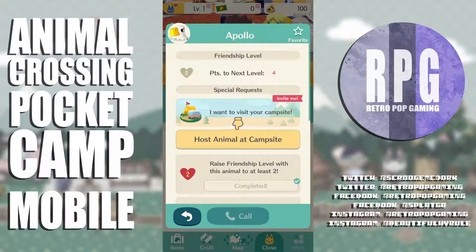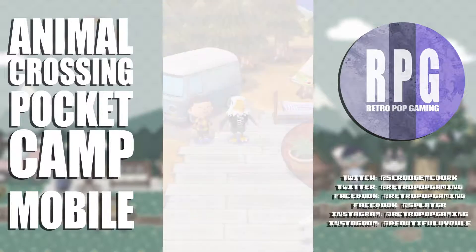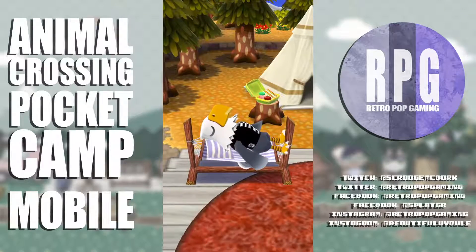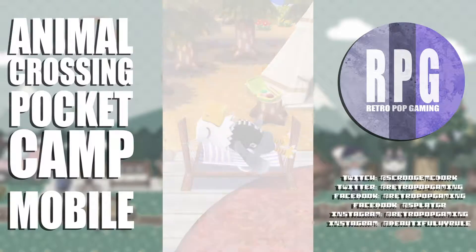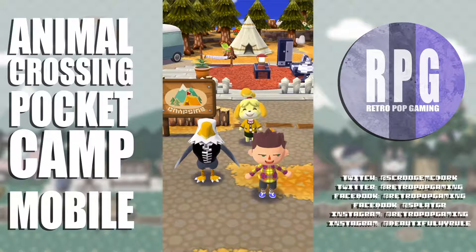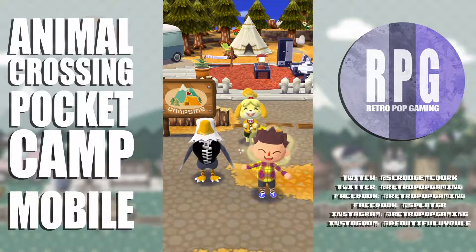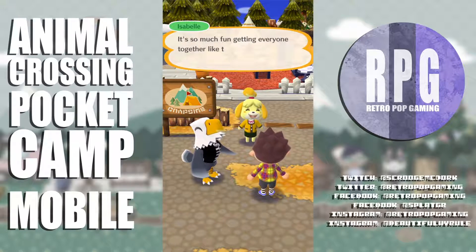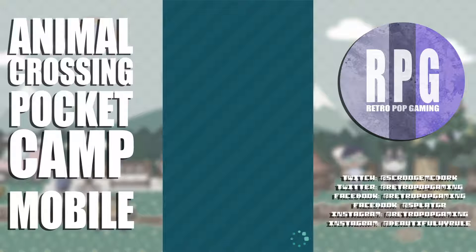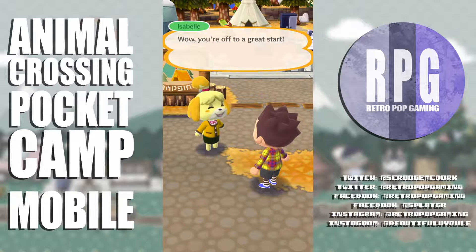I'll invite Apollo — host animal at campsite. What's up dude, what do you think? He's sitting in my new chair already — hey, it matches the little wardrobe! He says he can't find anything to complain about at my campsite — that's high praise, kiddo! New guest invited. It's so much fun getting everyone together.